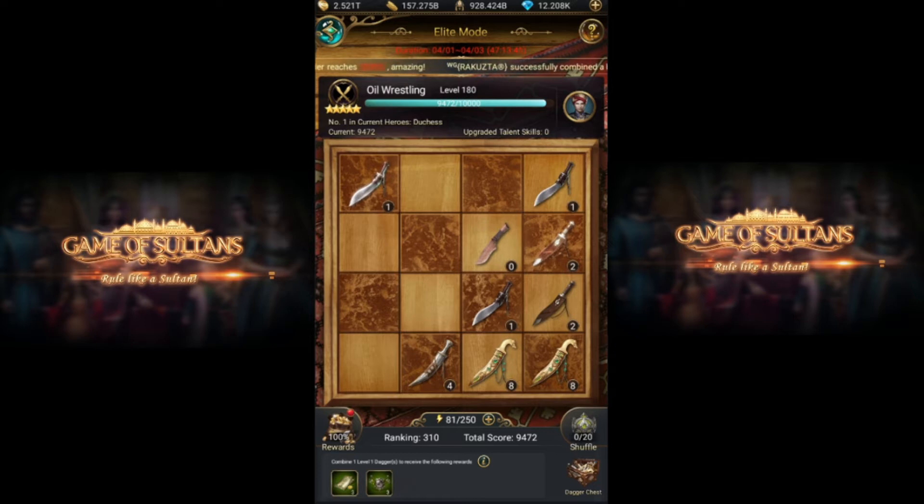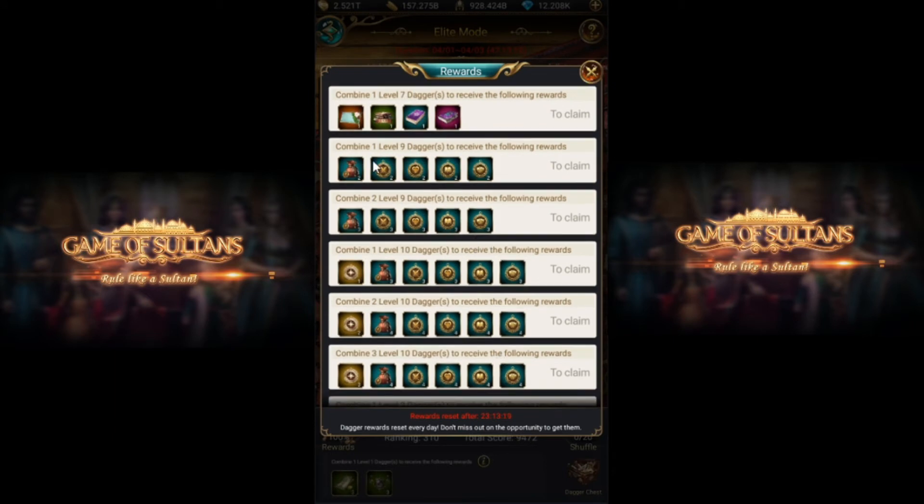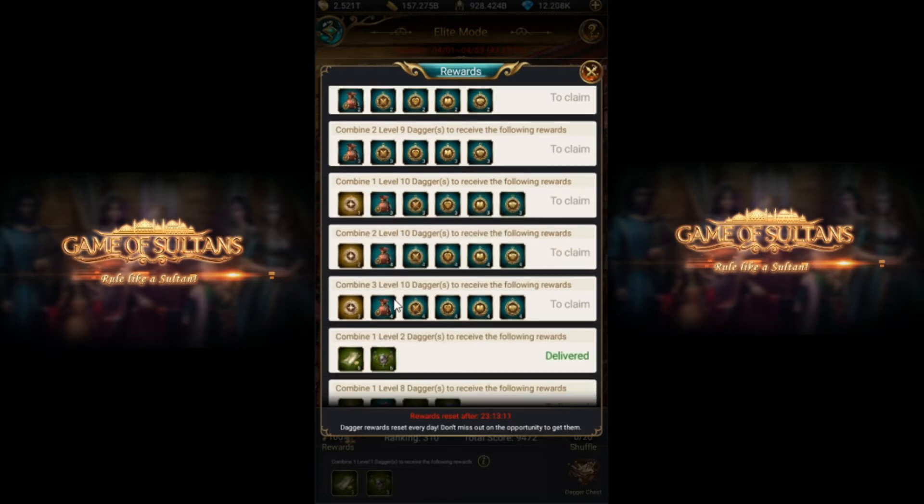First, we are going to discuss the players who have to buy some recharge or boosters from the purchase section. What you have to do: go and form — complete all of these sections. Start from combining another level 10 dagger, then go for level nine, and complete these. If you are able to complete up to three level 10 daggers, then that's very good.